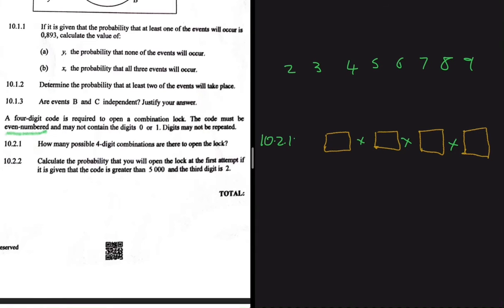The first condition is that the code must be even-numbered. The code is even if the last digit is even. So the fourth position must be occupied by an even number. How many even numbers do we have from our possible options? We have two, four, six, and eight — that's four possible numbers for the last spot.